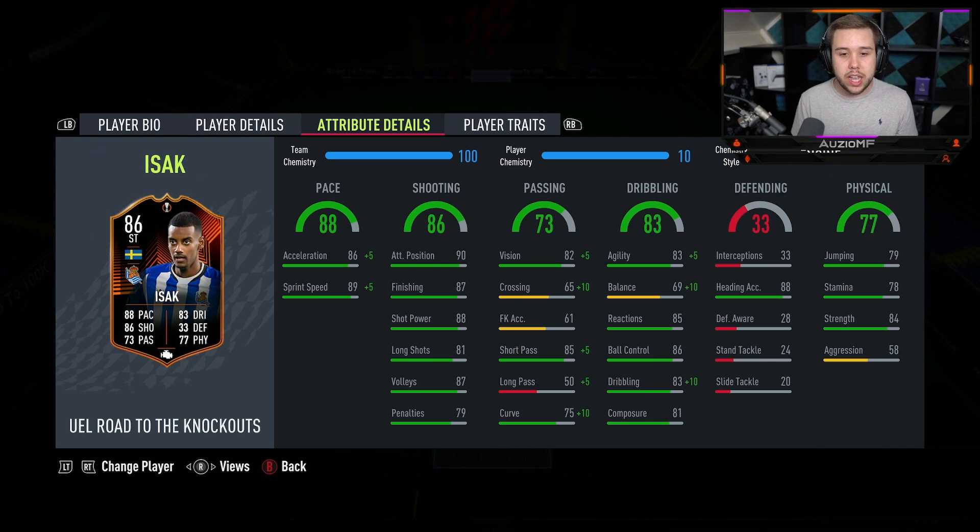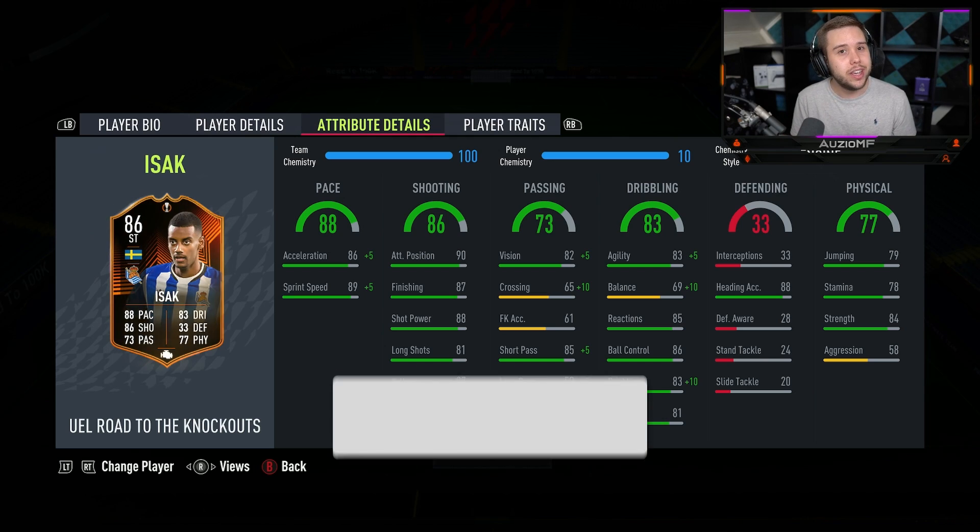Overall, rating out of 10 for the Road to the Knockout Isaac — he's a very, very nice card. I am going to give him an 8.5 out of 10 for Isaac. There are some not so great things about him, like sometimes the falling over animation and obviously the jumping ability. You'd think a 6 foot 4 player would have won the headers the majority of the time, but he was losing a decent amount. Maybe in the future when we review his 88 rated card, maybe that rating will go up.